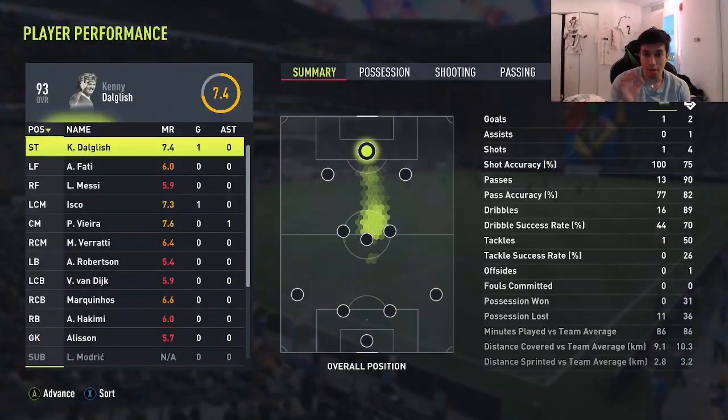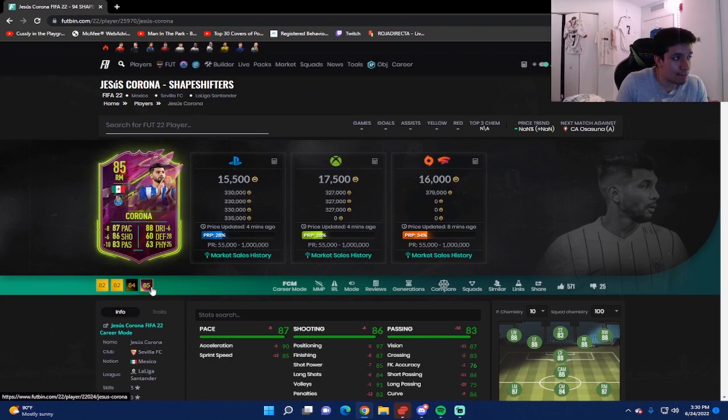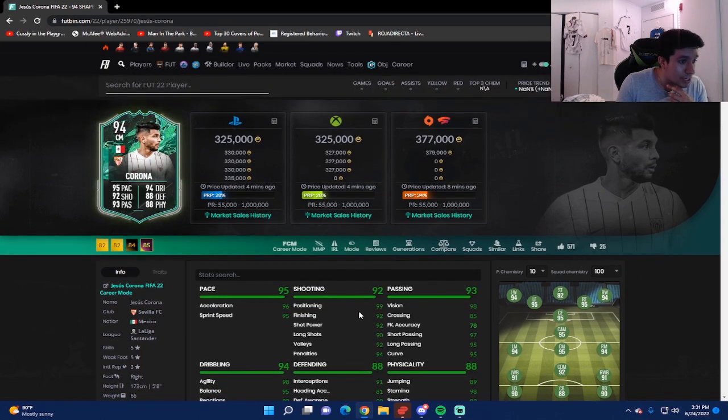Now let me give you guys my verdict on this Shapeshifter card. Jesus Corona: 325,000 on Xbox, 325,000 on PlayStation, 377,000 on PC. Comparing this Shapeshifter to his 85-rated base card — which I believe was also double five-star — you get plus-8 pace, plus-6 shooting, plus-10 passing, plus-6 dribbling, plus-28 defending, and plus-25 physicality. That makes the card top-tier as a box-to-box midfielder. He can do everything — attack, defend, play-make, dribble. This card is literally like a mini Hullét.